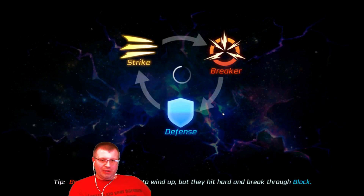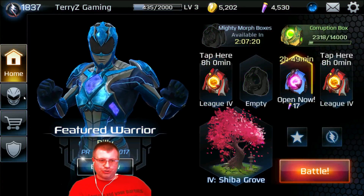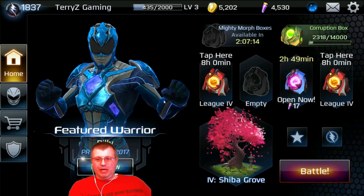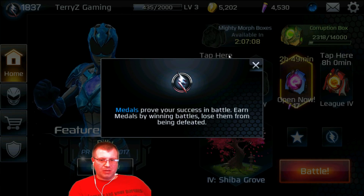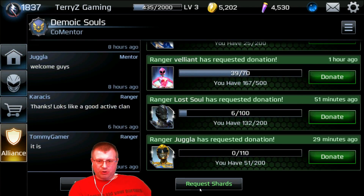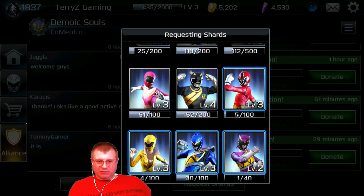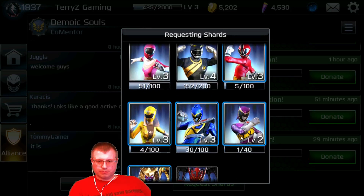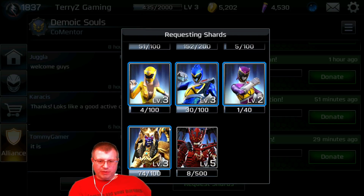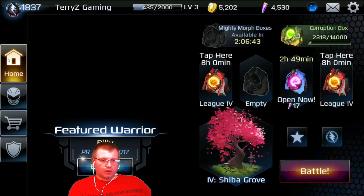I just wanted to get in here guys, show you unlocking some Rangers. I was so lucky to get the Billy cards, being he's on special today, and now we got two grand morph boxes in League 4. We got 1837 metals which is really good, I'm really happy with that. I can request some shards here - I used to try to get them all about equal. I have a level three right here so I guess we will work up - we are getting close on the gold, so there we go.